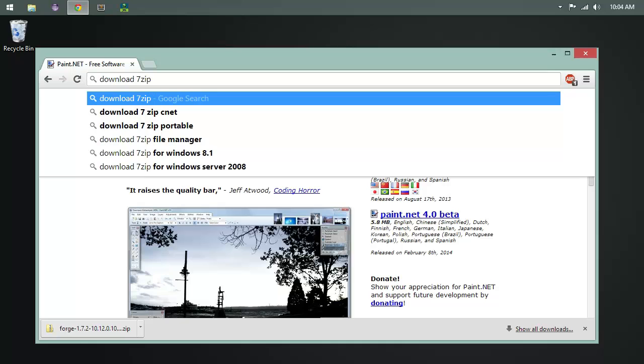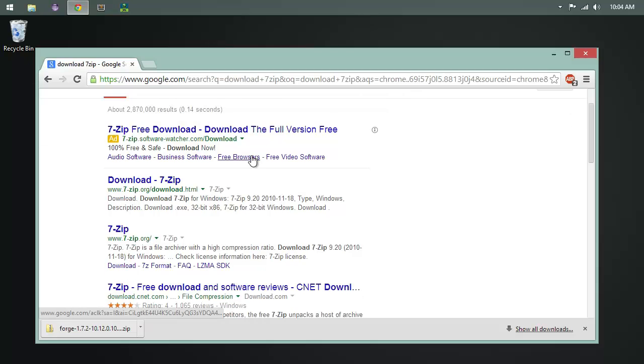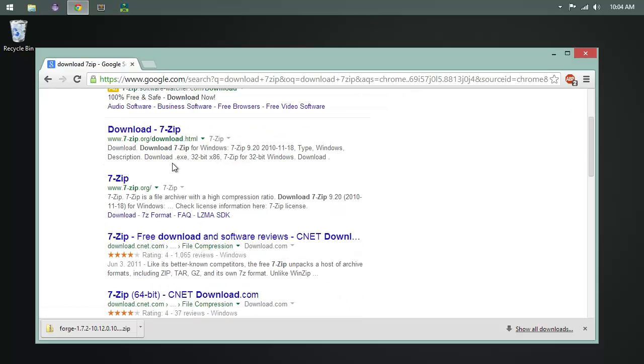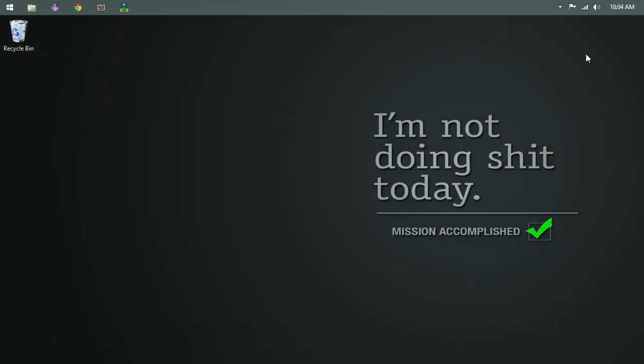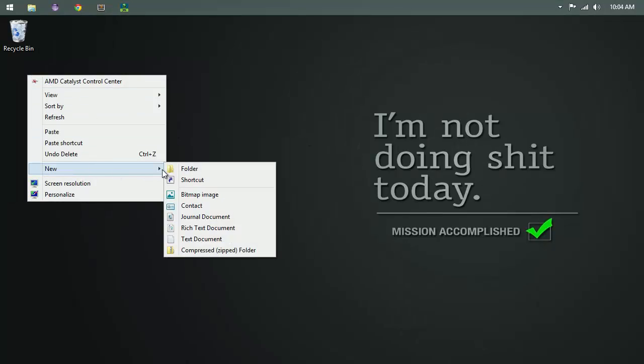Next, download 7-zip. Don't ever download anything from CNET — find a legit source. Know which version you're running. This is going to allow us to get into jar files and extract them later — when we get to that part it'll make plenty of sense. Through the magic of YouTube, pause and rewind as needed — I'm going to push forward.